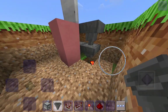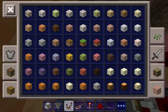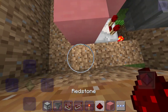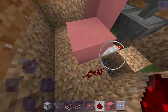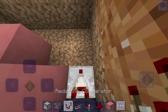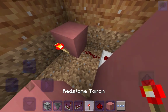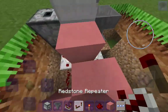Grab your hoppers again and then place them just like this. Grab a redstone comparator and place it this way. Grab your favorite block — I'm gonna grab the pink — and then grab the redstone again. Break this block, put in one, two, just like that. Go over here, put in the redstone comparator right there, put in some redstone, and then a redstone torch.